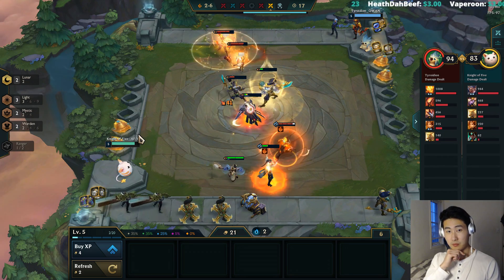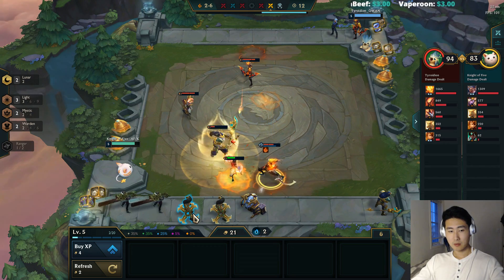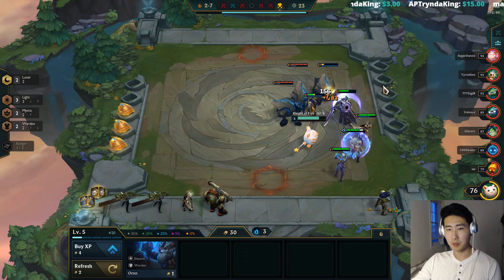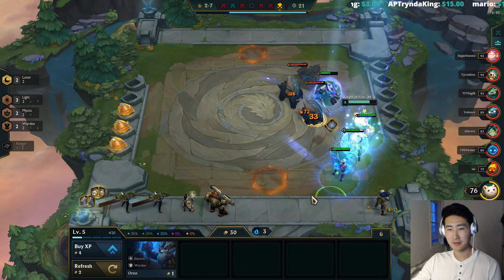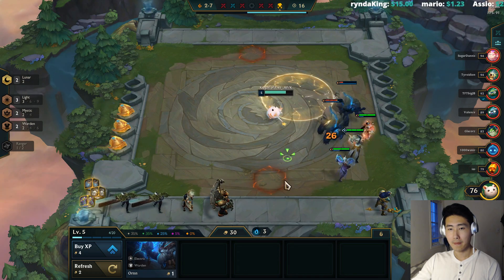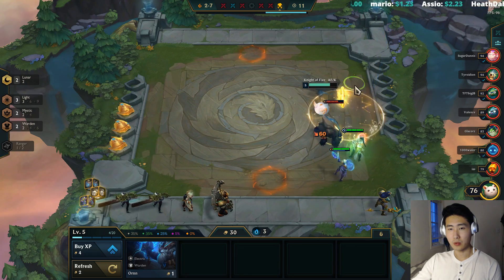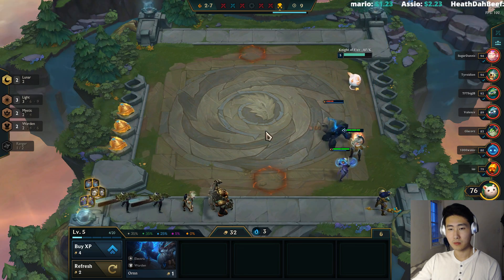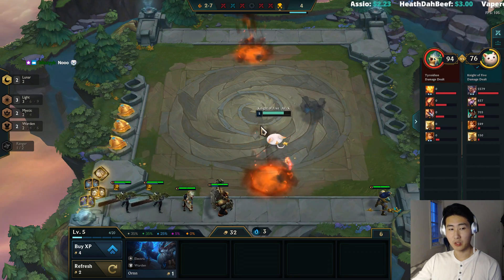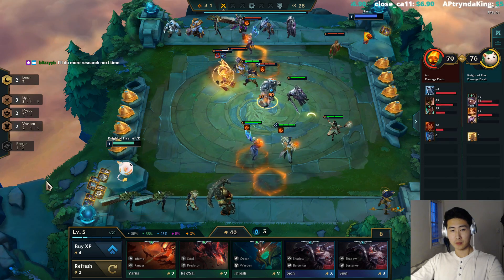Looks like he's gonna win — Inferno's too strong. I don't know, they're good, just people don't play them. Chain vest — good. Gold coins. Negatron Cloak. Wow, lots of good items.